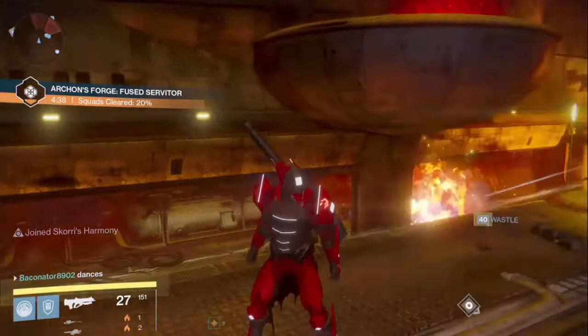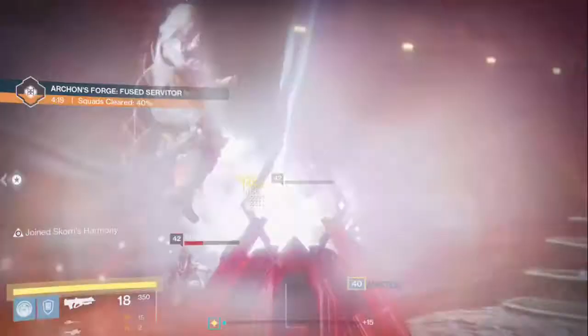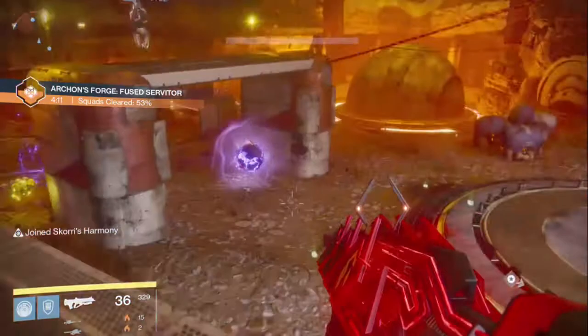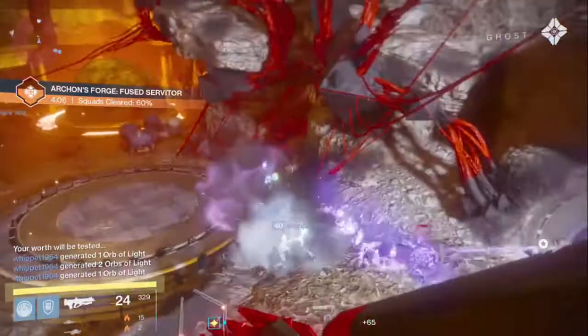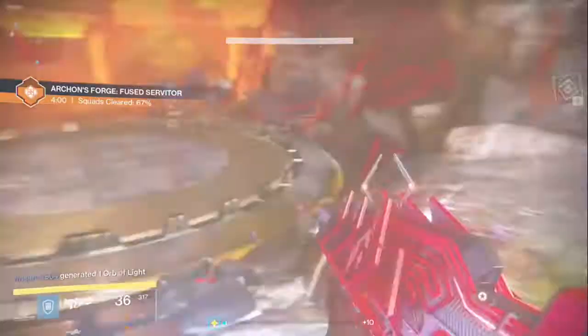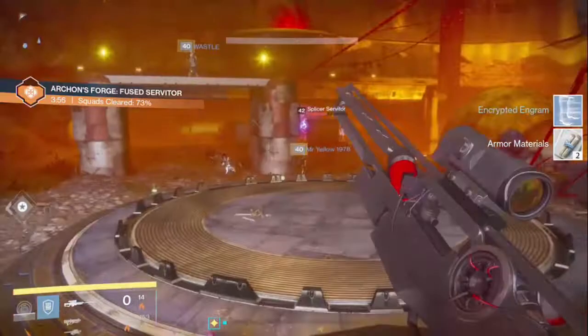If you just continue playing like I am — at this point I couldn't be bothered, so I'm just flying around killing enemies every now and then. Once you've played a few games you're pretty much guaranteed to get a ghost or an artifact at some point. If you don't know what Archon's Forge is: enemies just spawn over and over again until this big dome closes, and once the counter on the top left says 100% there'll be a boss.